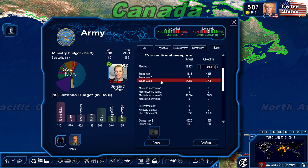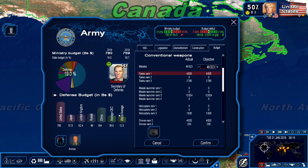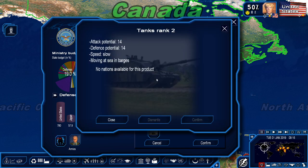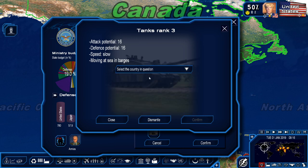Coming down, we have the ranking system — these are the levels of equipment you have at the beginning of the game. There are five levels you can develop. Rank 1 is the most common and features very inefficient tanks with an attack and defense potential of 12 — they're very slow and use barges to move around. Rank 2 is just a couple of points higher, and not many countries produce rank 2 tanks. Rank 3 tanks are the most common advanced tanks, developed by larger countries such as China, the United States, Russia, the UK, Germany, Israel, and France.